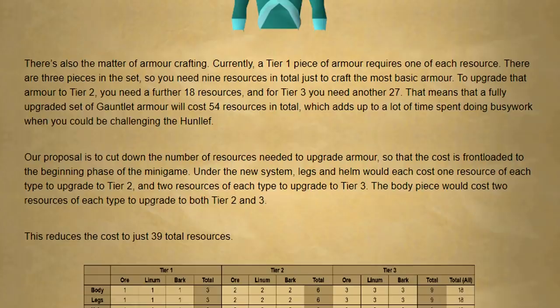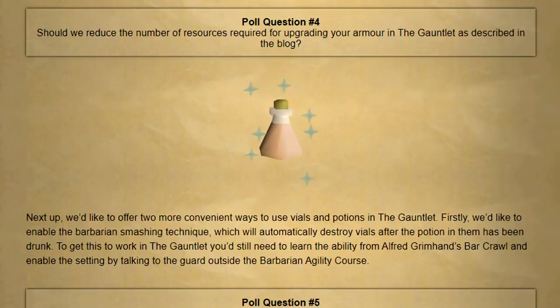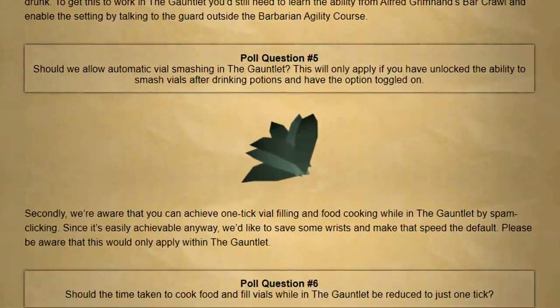Next up they want to tackle armor crafting. Currently to get tier 3 armor you need a total of 54 resources to be gathered, which is a lot of time spent doing busy work when you could be challenging the hunliff. The proposal is to cut down the number of resources needed to upgrade each armor piece, reducing the total resource cost to 39 — a reduction of 15 resources. They'd also like to offer two more convenient ways to use vials and potions in the gauntlet: enabling the barbarian smashing technique to automatically destroy vials, and making one-tick vial filling and food cooking the default speed to reduce strain on your wrist. I'm all for that.